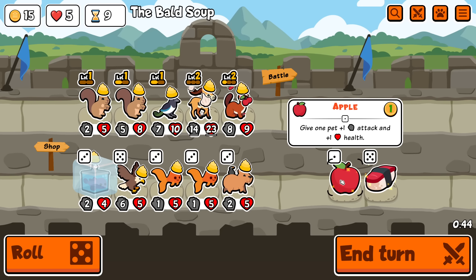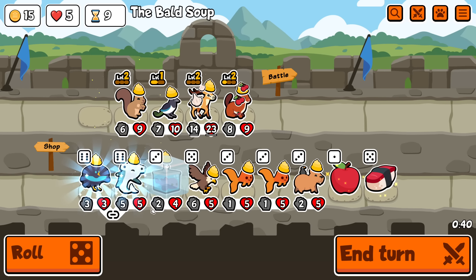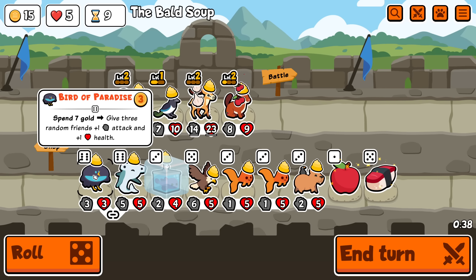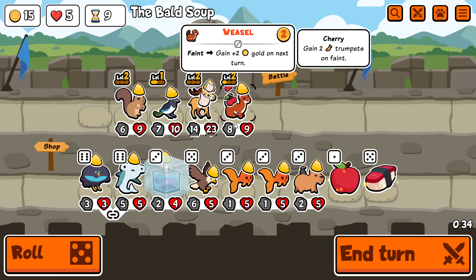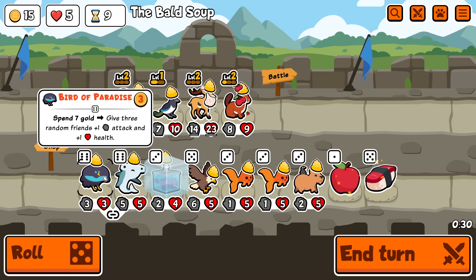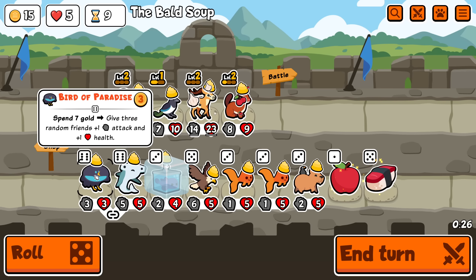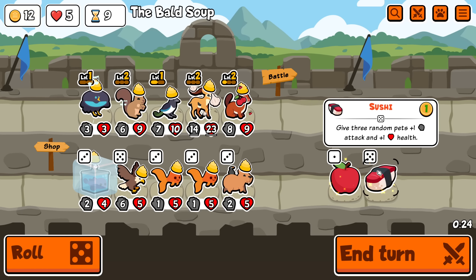I'm probably going to buy sushi. I don't know about the apple. But yeah, we're combining definitely. Hammerhead and Bird of Paradise — spend seven gold, so yeah, it does say gold, so that's fine. I can use either of these. I'm probably going to have to go with Bird of Paradise, because it's a scaler and I don't have a level three yet. But I would love to have a Hammerhead. So yeah, we'll grab that.